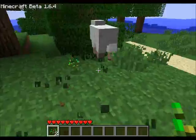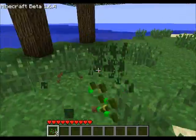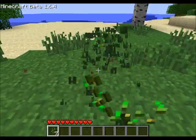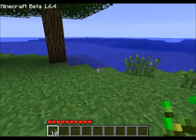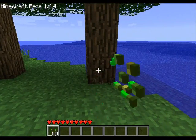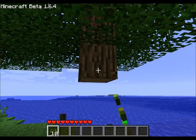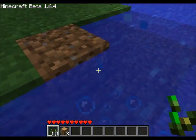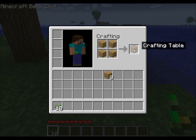What I've started to do here is farm the grass for seeds. Then I'll plant the seeds — I just need to get a hoe — and I'll plant the seeds and make wheat.